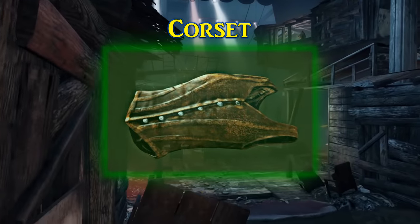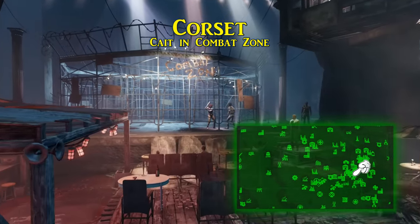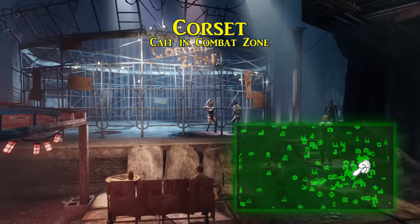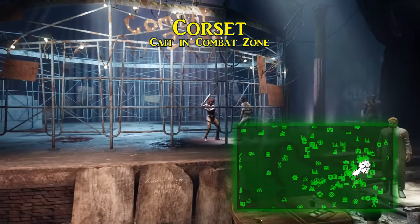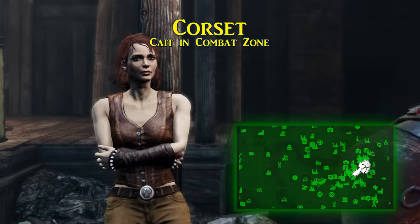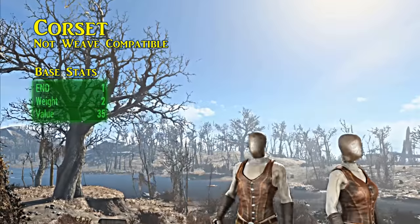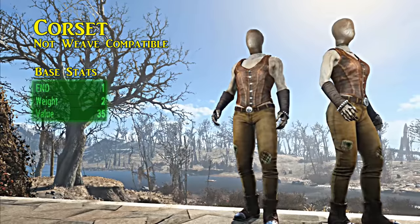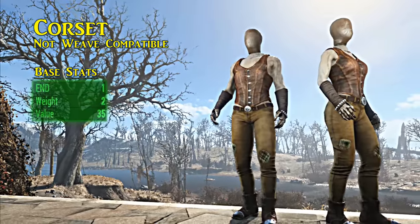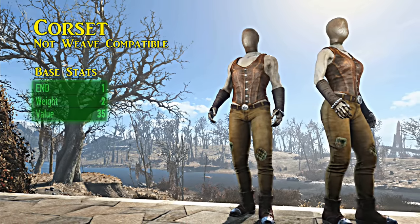Next is the corset, worn by Cait — the face-crushing Irish fighter found in the Combat Zone south of the Boston Common and Swan's Pond. To gain her as a companion, be ready for a fight. Once you're able to take on her contract, her armor is available for the taking. It doesn't offer much protection, giving the wearer just a boost to endurance by one, but unlike trench coats, armor can be layered over the top of the corset.